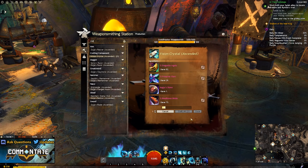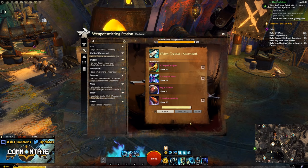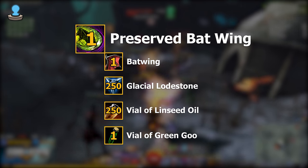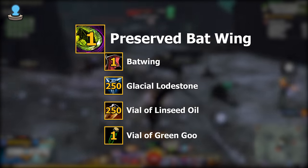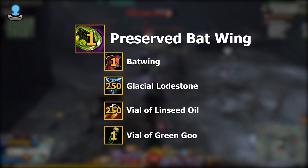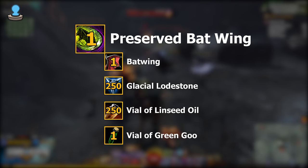Now that you have all four items required, head back to your level 500 crafting discipline and craft your vision crystal. We're now three of the four items required to make the Night Fury, and unfortunately this brings us to our final and probably most expensive item: the preserved batwing. This is a mystic forge recipe that requires one batwing, 250 glacial lodestones, 250 vials of linseed oil, and one vial of green goo.